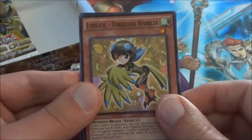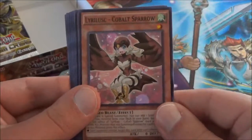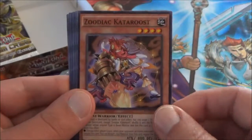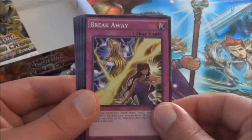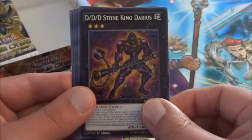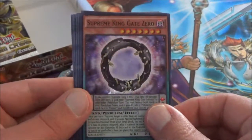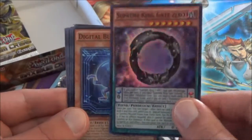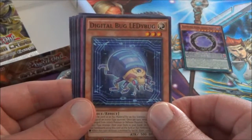We start things off with a Lyrilus Turquoise Warbler, one of the new Lyrilus cards in the set. Lyrilus Cobalt Sparrow. Let's work with Black Wings. There's a Zoodiac Cateloost. Breakaway with the Gemini Elves. The rare is a DDD Stone King Darius. Our first super rare is a Supreme King Gate Zero, one of the more useful cards for the new deck archetype in the set.